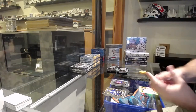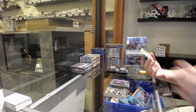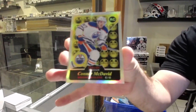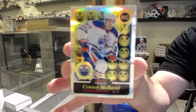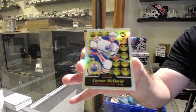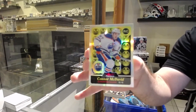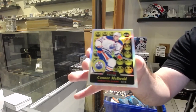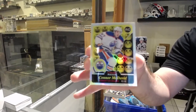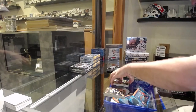We've got a Rantanen for the Avalanche, and this is actually a pretty good one — I would highly recommend getting it graded. A Rainbow Retro Connor McDavid. We sold what I believe was an MNT 9 of this about two months ago, got $125 I think it was. Absolutely insane.